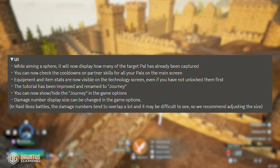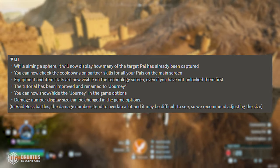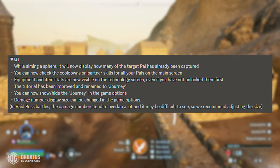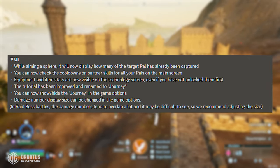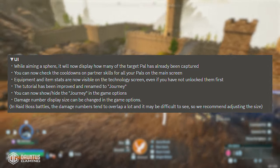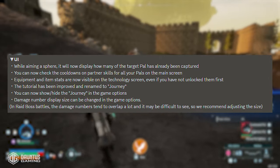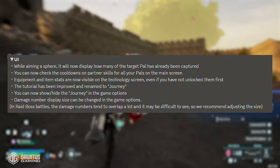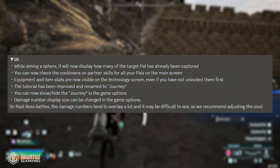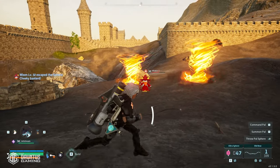With respect to the tutorial, it's now going to be called the journey and you can show or hide it in the game options. So that big annoying objective screen in the upper right-hand corner when you start a new file — you can now hide that. They also added the ability to change the size of the text for damage numbers in the game options, since in raid boss battles the numbers tend to overlap a ton. That's pretty cool as well.